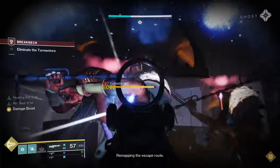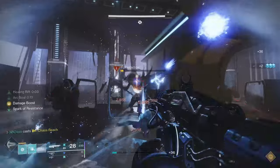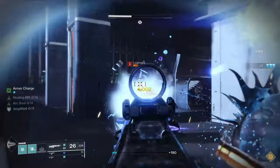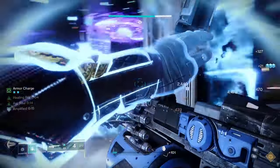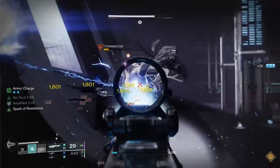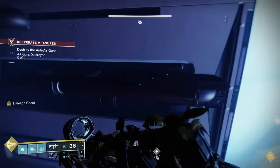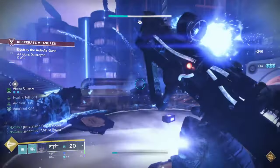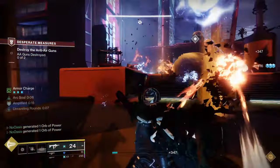Moving on, I'll get into the armor setup for this build, starting with stat distribution. In the top 3 stat grouping of Mobility, Resilience, and Recovery: spec into Resilience first, with Recovery as a close second, and ignore Mobility altogether. Resilience is very important — each tier grants an additive 3% damage resistance as well as increasing your total health and shields, making it especially important in harder difficulty content. Recovery dictates the delay between taking damage and health regenerating, as well as the regeneration rate itself. It's also the Warlock's class stat, directly affecting the base cooldown of your class ability, so a high Recovery stat is recommended. Mobility increases jump height and walking speed, but as this build isn't designed around those, it isn't important.